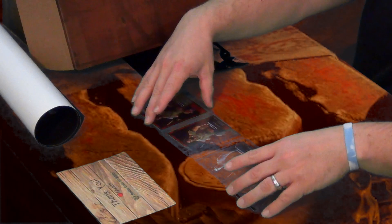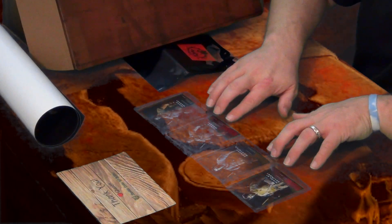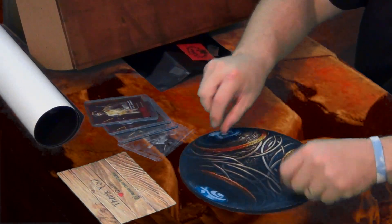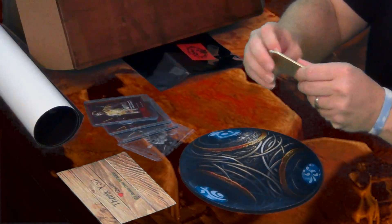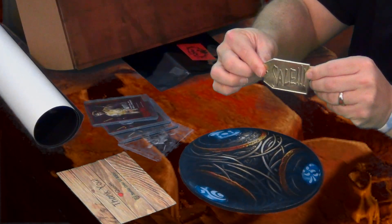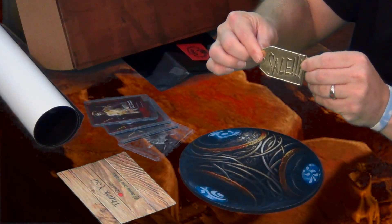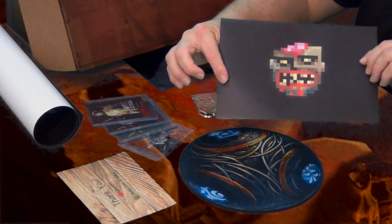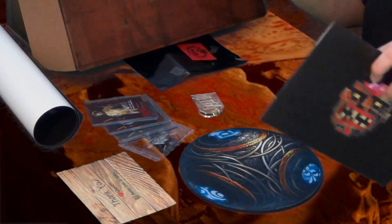But we're missing Tank Dempsey, unfortunately. Let's see what else is in here. We got a cool summoning key mouse pad — put that right there. A fire sale keychain, pretty heavy duty. We also have an envelope with a cool zombie head on it — let's see what we got here.